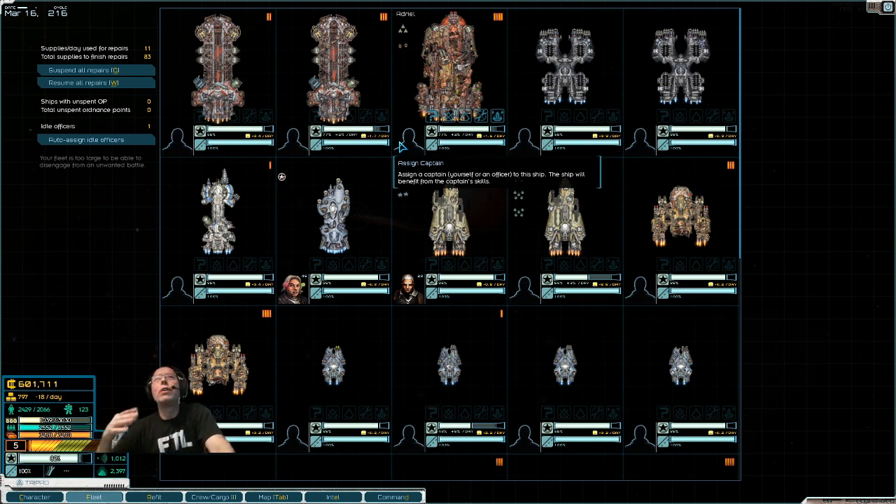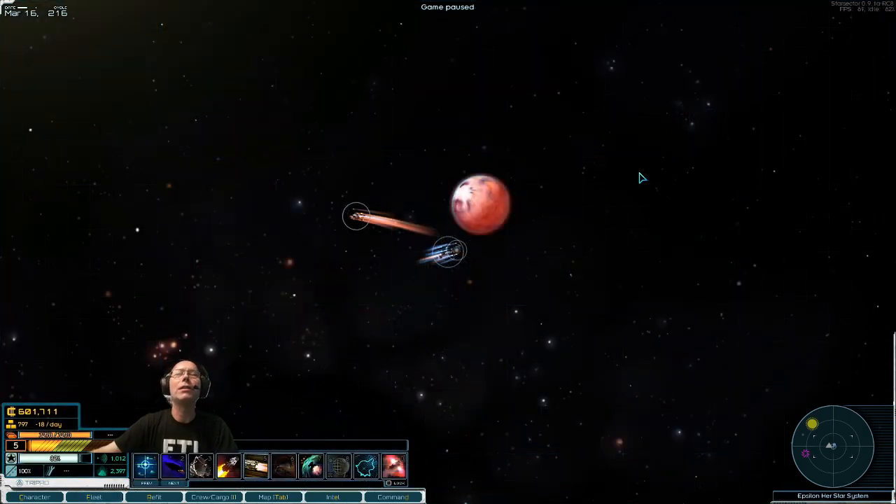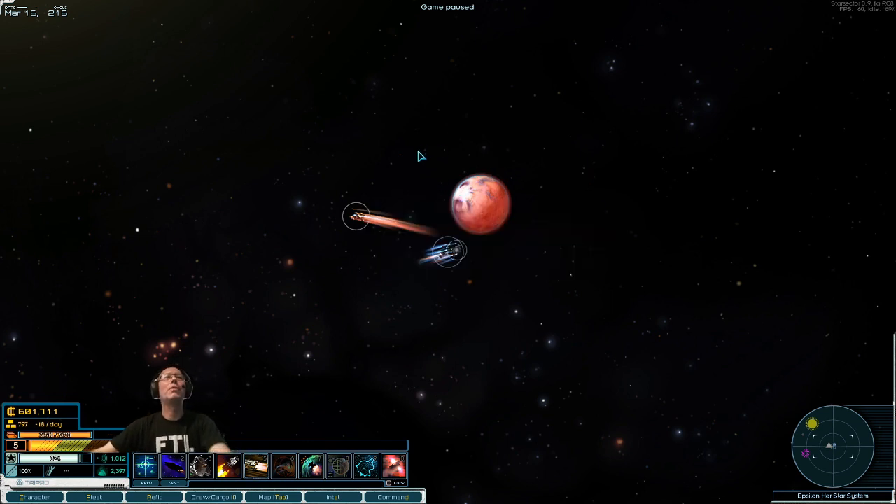You have to knock each module out — both shields and the actual module — before it rotates past your ships. I think it requires either heavy concentrated fire on one point, or distributed fire around the entire base so that even as it rotates out of range, other ships maintain fire to keep shields down long enough to blow up the modules. My personal opinion is concentrated fire would work better. I'm playing hardcore mode where you're not able to create a save point at any time, though you can still back out of a horrible combat encounter.